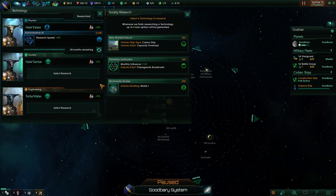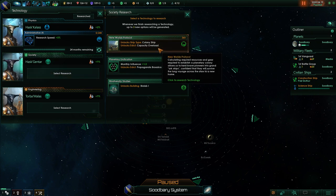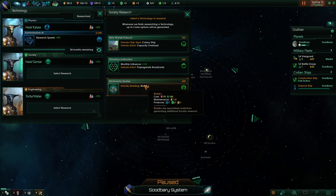For society research, as far as I can tell, you always have the option on the first go to start researching the New Worlds Protocol right away, which unlocks the ability to get colony ships. So if you really want to rush out a colony ship, you can always start researching it. The Biolab is a slightly upgraded science building which gives a tiny bit more society research than the base — base is 1-1-1, this is 1-2-1, so that's not bad.